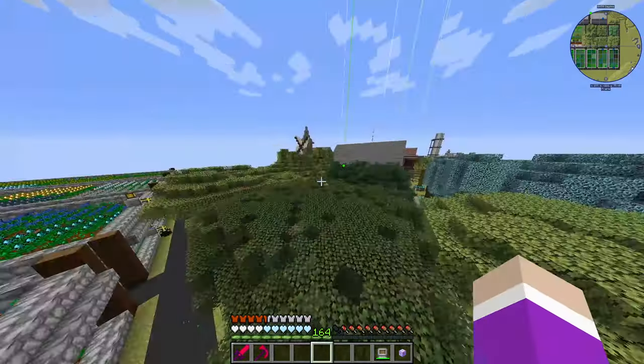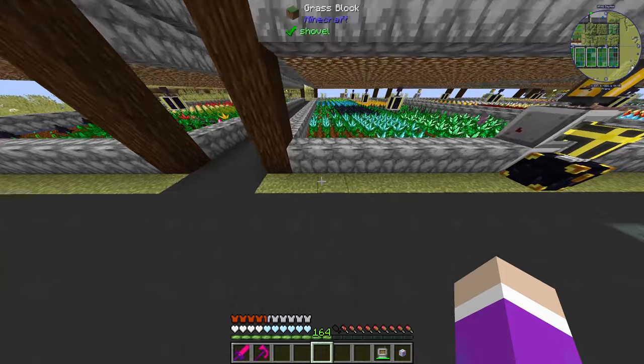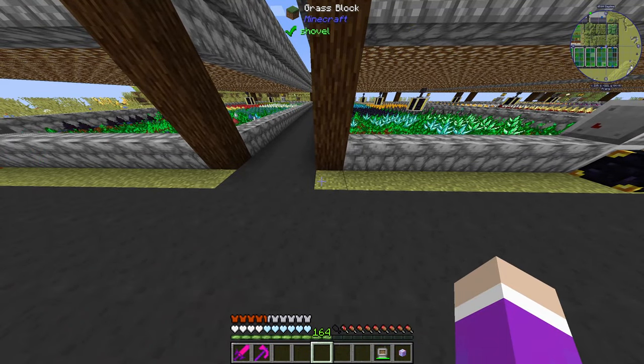Since we have Woot, it kind of just generates mob drops passively. We can set up whatever mob we want — right now we have the Wither, the Dragon, and a skeleton and zombie in it.